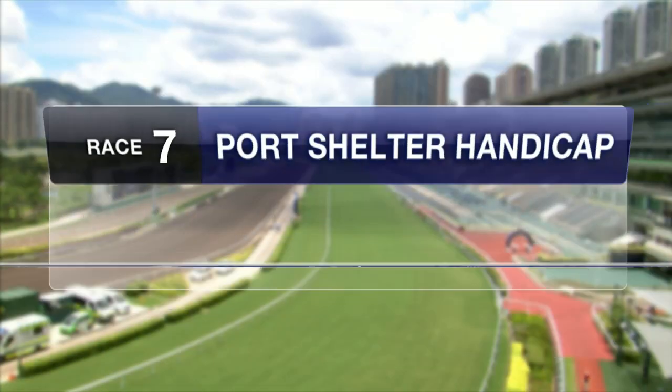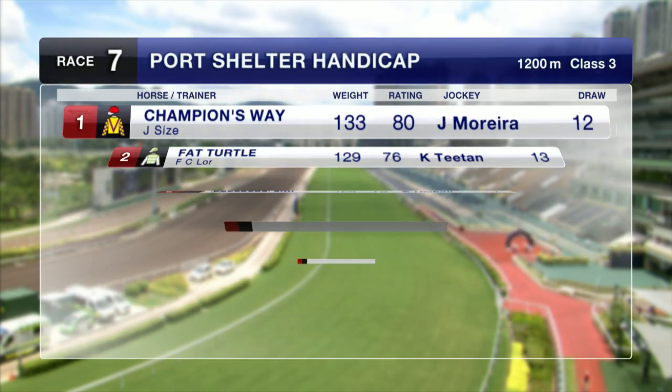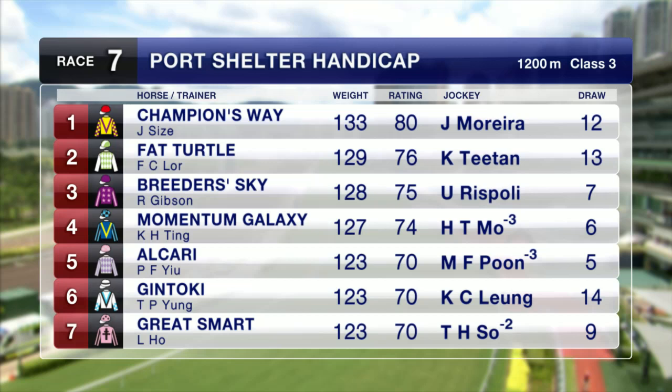Good quality Class 3 Race 7 on the program. Let's take a look at the line-up for the Port Shelter Handicap over 1,200 metres. Champions Way is undefeated from three starts, carrying top weight from Barrier 12.